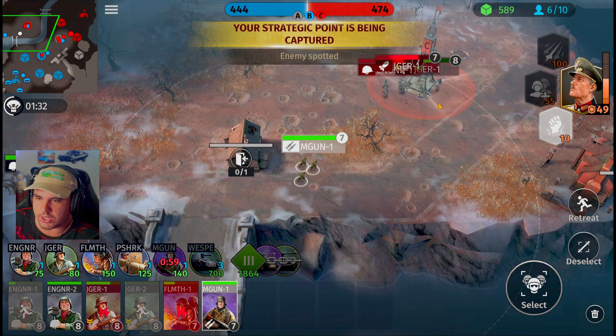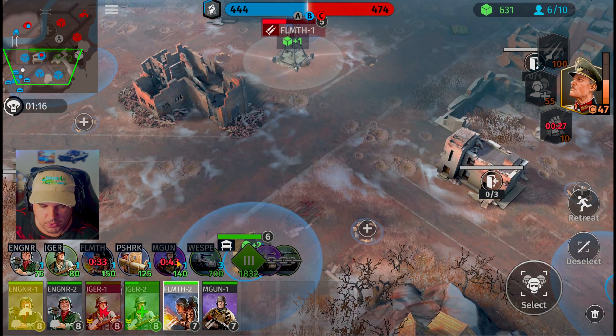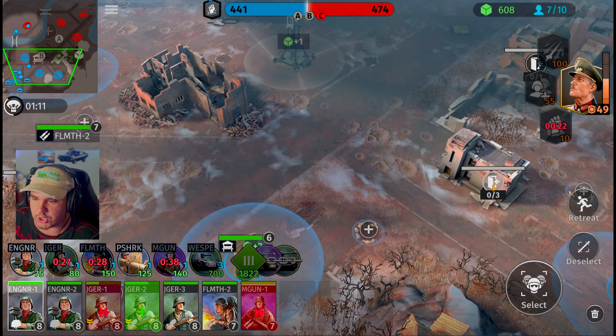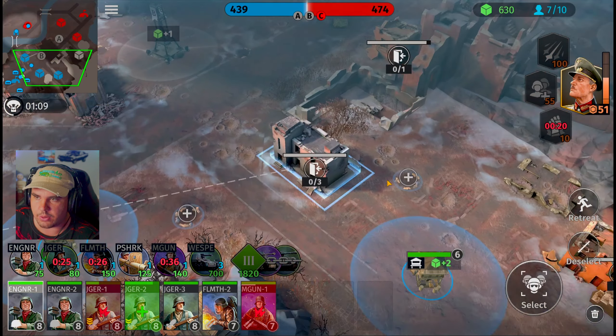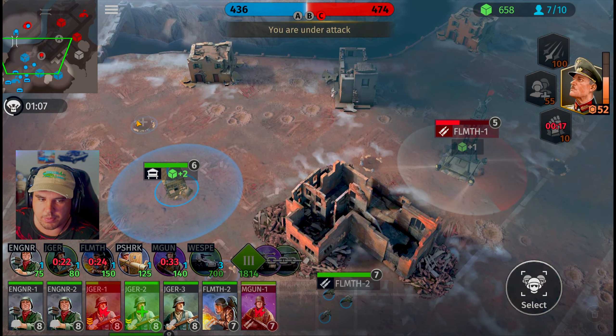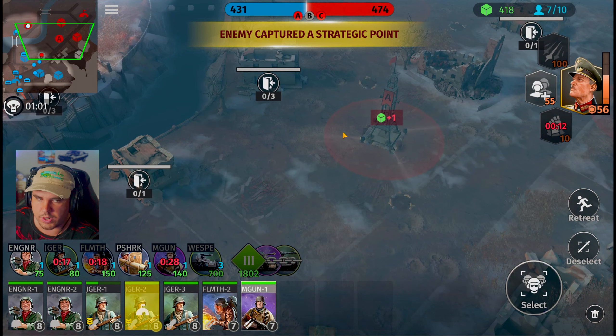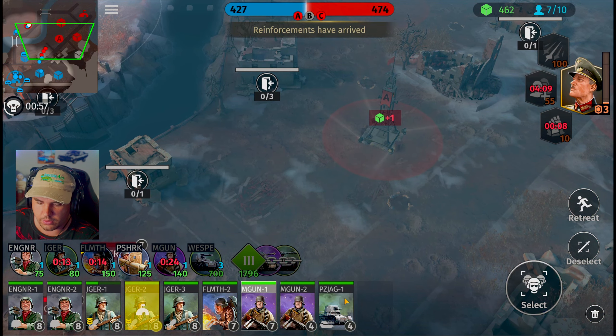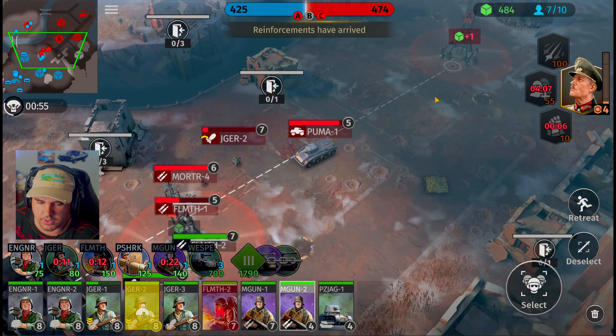Engineering squad, get inside the building. Bravo is contested right now so let's grab the point. Door squad push up this way — I don't think we have any other objectives that can start attacking them just yet. Bazooka unit, Jaeger units — everybody is on standby. Engineering team, move out towards this building. We got all of our towers up and running. We could start slapping down some pillboxes — let's put one inside this area just in case we need it.